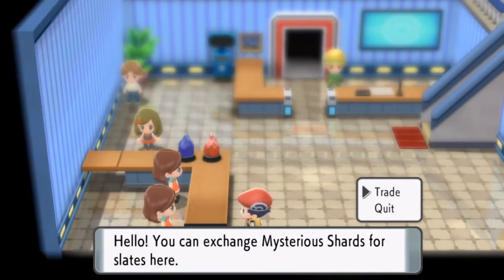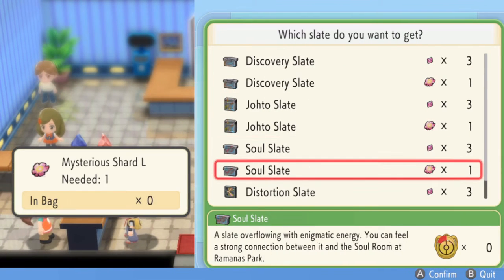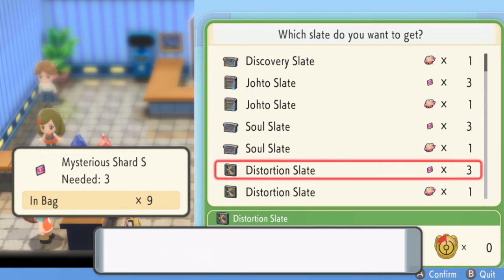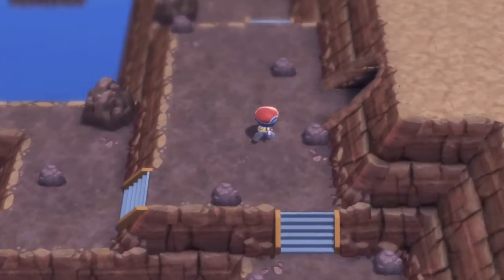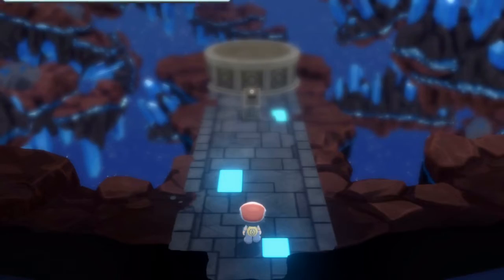Although you can't see it here, since I hadn't caught Giratina yet, once I did, I purchased one with some Mysterious Shards, then followed this path to the Distortion Room. And I have to be honest, this is one of the coolest things in a Pokemon game in a long time.